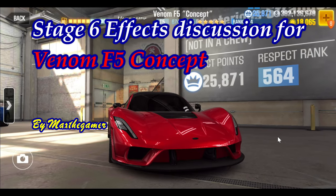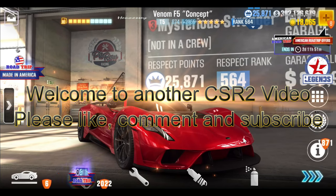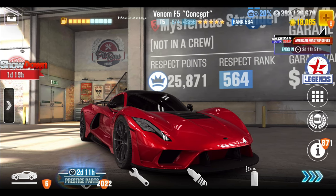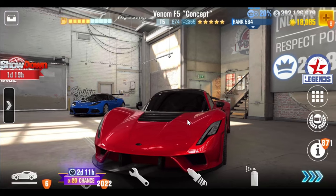Hey this is Max. Welcome back to another CSR2 video. I'm here with the Venom F5 Concept Red Yellow Star, which is not the same car as the Yellow Purple Star one. This one is a Gold Star version you can get from Gold Keys, which is nice because you don't have to pay actual money unless you have to pay for keys like I did.